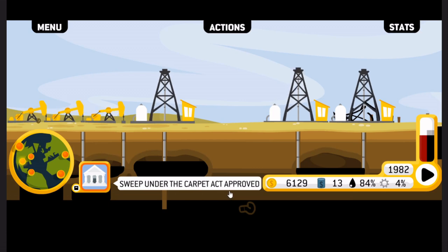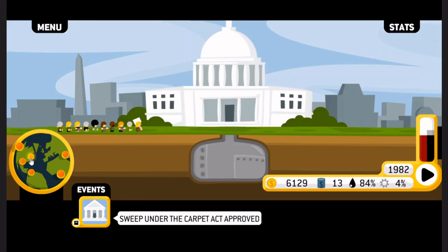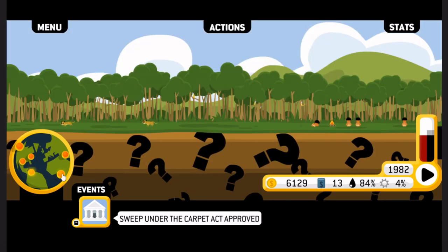Sweep under the carpet act approved — to calm down global warming conspiracy theorists by marketing carbon sequestration as a solution to climate change. I take a lot of issue with the wording, but that's fine — it's just a video game. Loads of people probably still aren't playing Oligarchy, but it's actually a really good satirical game. It shows the influence of oil on politics and the interventionism it leads to.